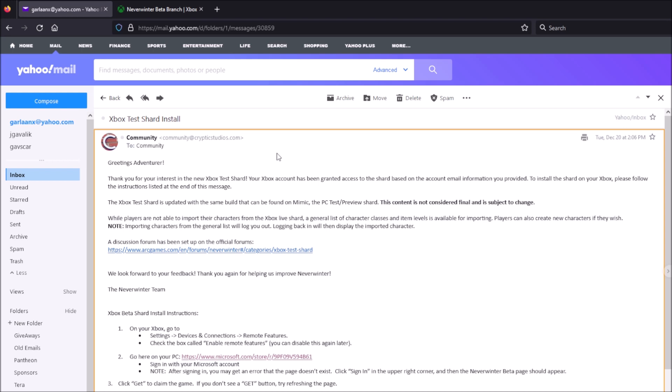One problem so far is that players are not able to import their characters from the Xbox live shard. On PC, you could just copy your character and copy everything you need over. On Xbox, a general list of character classes and item levels are available for importing, and players can also create new characters if they wish. Importing characters from the general list will log you out, and logging back in will display the imported characters. A discussion message board has also been made for the Xbox preview shard.